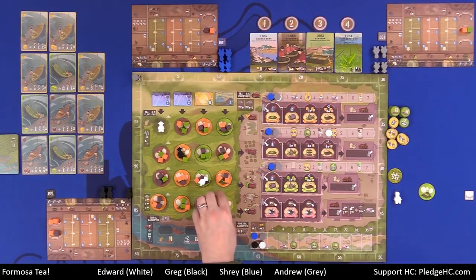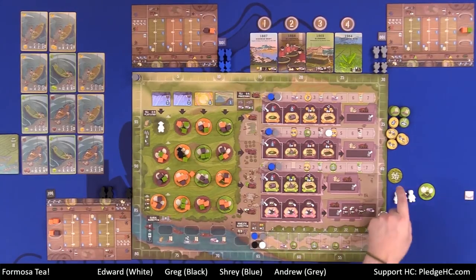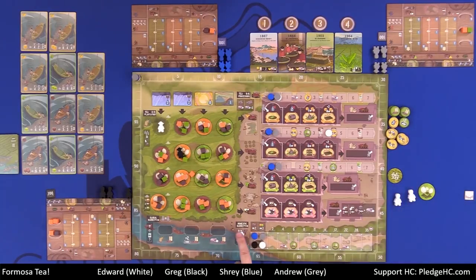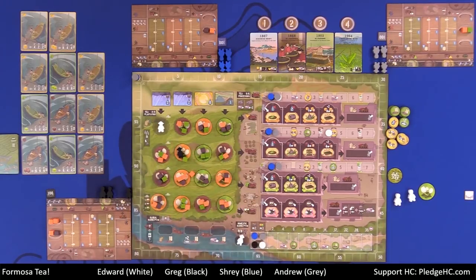On your turn, if you have workers left, you can choose to sell to the various markets, starting with the domestic market. You can use either a tea farmer or a tea master. There's no limit to the number of different players' workers that can be out at the domestic market. However, out in the plantations, it's one worker per location per round. There is one small exception: I cannot place another worker of mine in a location where I already placed one, though other players can. It's one worker per location per player for these plantation locations.